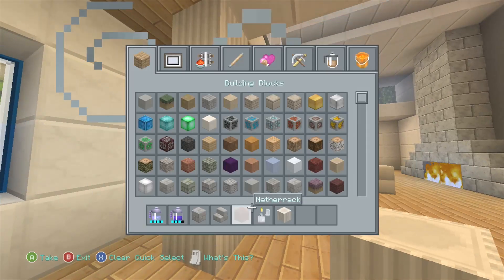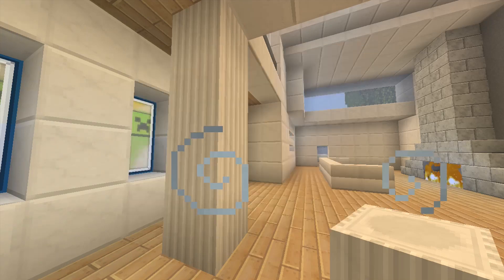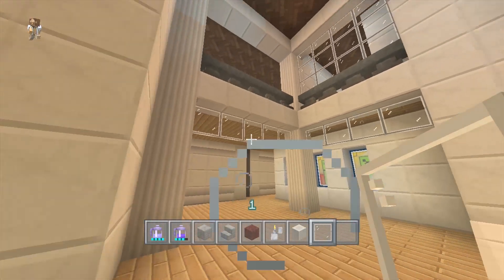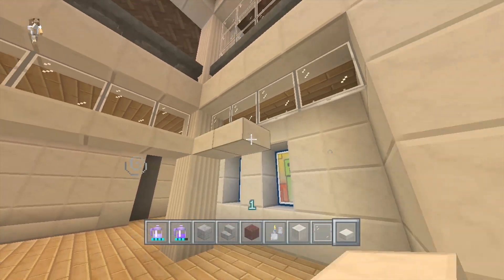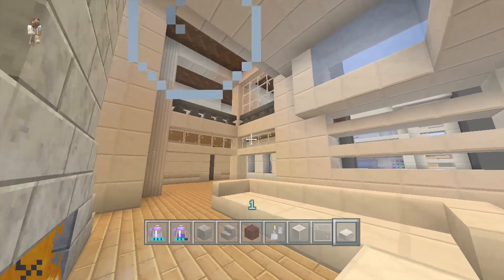What I was thinking about doing was taking glass panes and putting them here and here up top, then taking quartz slabs and putting them underneath — something like this. I don't think that looks too bad, so I might keep that.